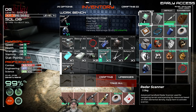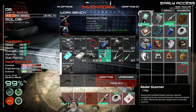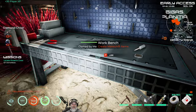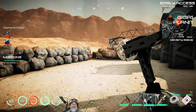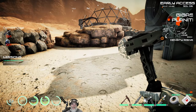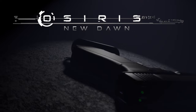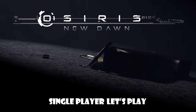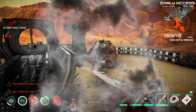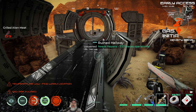We can now make the diamond chisel! We can now buy anything in the game, guys, including diamond itself. Check this out — it even has a diamond on the end of it. Isn't that awesome? I love it. Welcome back everybody to Osiris New Dawn. I'm an old guy gaming.